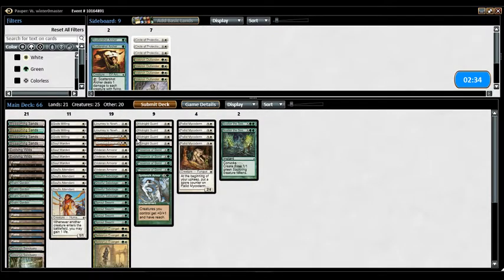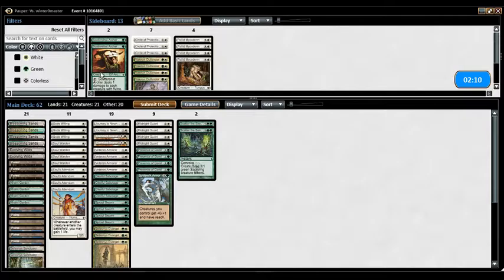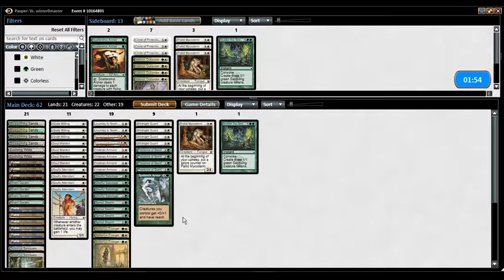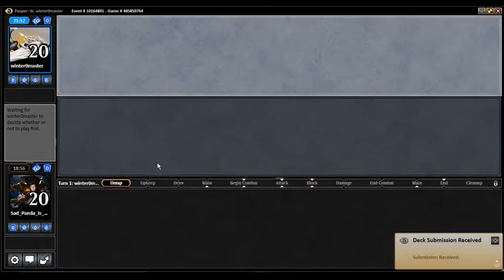We're in the sideboard. We're going to side in Standard Bearer and Gleeful Sabotage. Standard Bearer because — as opposed to last game where it was bad and the Witches just annihilated it without even looking at the Bearer — it's great here because all their enchantments have to go onto the Bearer. So I think we take out the Microderm because they were so bad. Maybe leave one, take out a Scatter the Seeds. These are generally the two cards I take out first because they're so expensive. Maybe cut one Veteran Armor and the Spider Silk Armor. We're up a game so we're in an okay position.